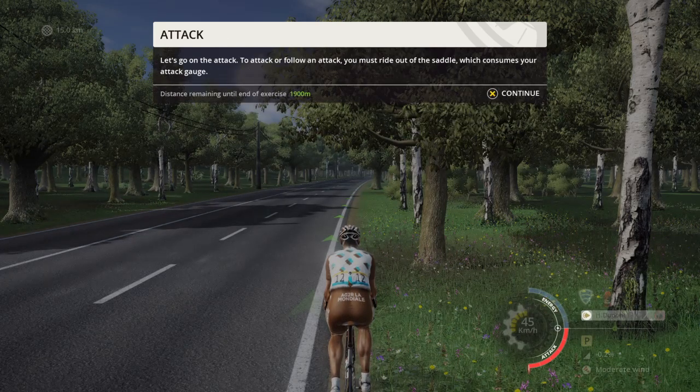Let's go on to the attack. To attack, or follow an attack, you must ride out of the saddle, which consumes your attack gauge.